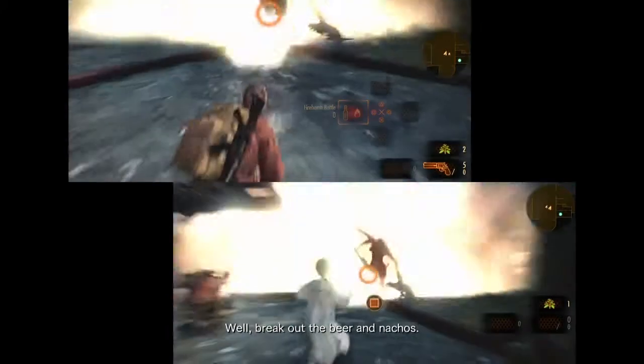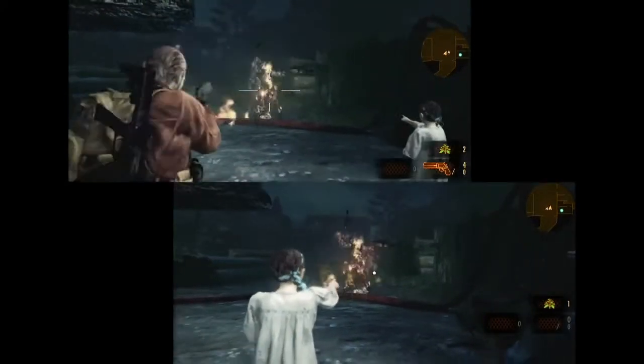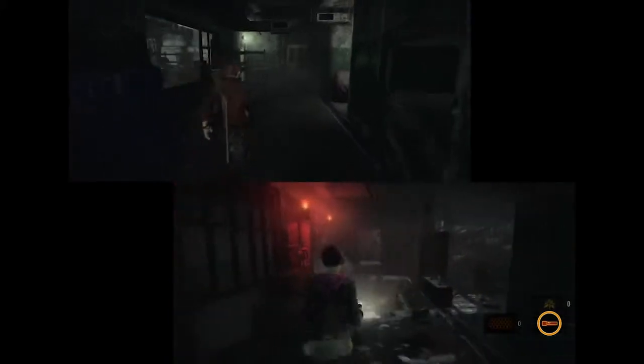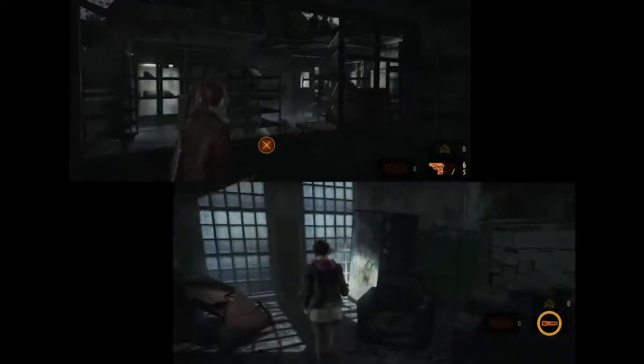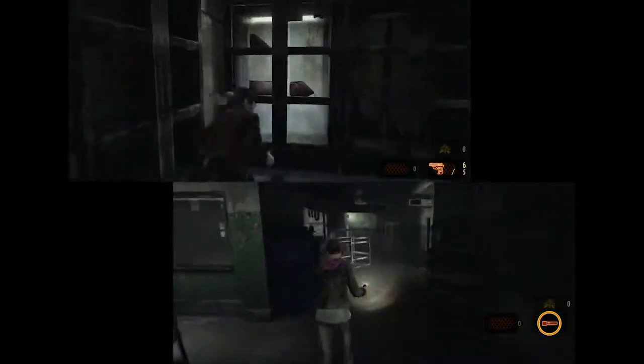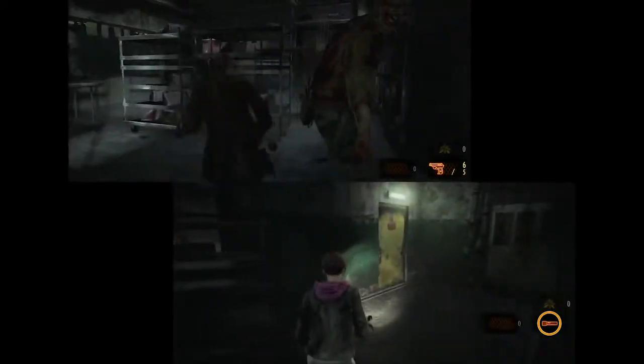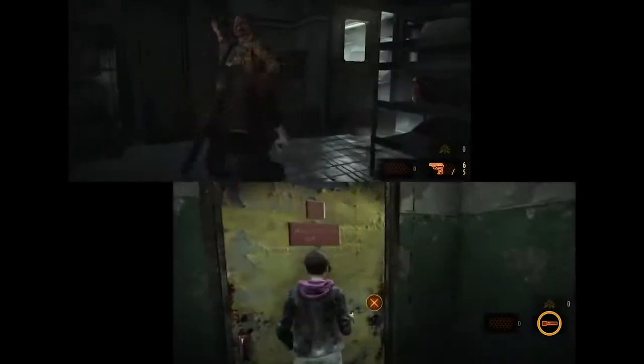Environments are mostly indoors, but occasionally expand into larger areas to explore and battle groups of enemies. The claustrophobic indoor environments add a great deal of tension to each encounter, so there's a sense of relief when things open up. Harder difficulty settings limit ammo, emphasizing the value of every bullet. Stealth is critical in saving ammo, but sneaking into close range could cost you with one false move.